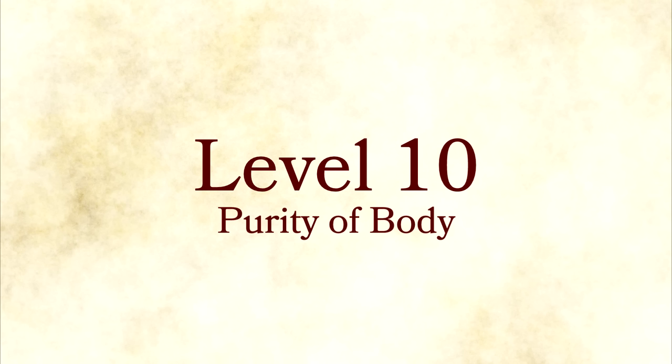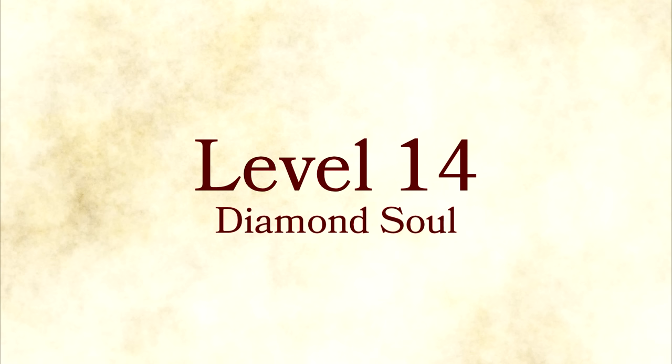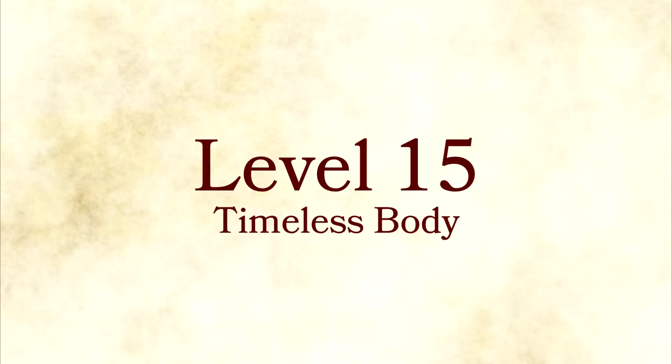Level 10: Purity of Body. You're immune to poison and disease — level 10 monks just straight up can't take poison damage or be diseased. Level 13: Tongue of the Sun and Moon. You can speak all languages, and other creatures can understand you if you talk to them. Level 14: Diamond Soul. You become proficient in all saving throws. Level 15: Timeless Body. You don't age.